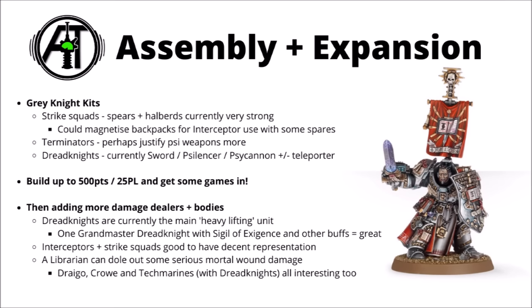I'd aim to build up to 500 points and get in a few Combat Patrol games, putting the Battle Brothers in action. Then expanding from there, I'd be looking to add more damage dealers and bodies to the list. Dreadknights tend to be the main heavy lifting unit of the Codex — by far the best firepower in the book with that Silencer and Psy Cannon loadout. Strike Squads will fill up detachments for cheap and have some of the best melee damage in the Codex point for point, great for holding down backfield objectives and counter-attacking. Interceptors are really nice for jumping up into the middle of the board and getting threat where they need to be. For HQs, a Librarian is a really solid first choice — he can throw out loads of mortal wounds. Kaldor Draigo is just an all-round beast, and both Castellan Crowe and Techmarines are really quite interesting choices as well, particularly Techmarines if you're taking a fair few Dread Knights.